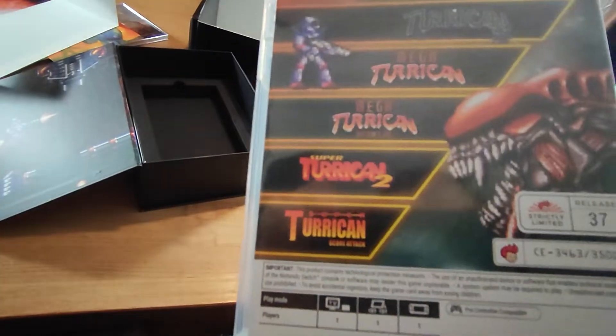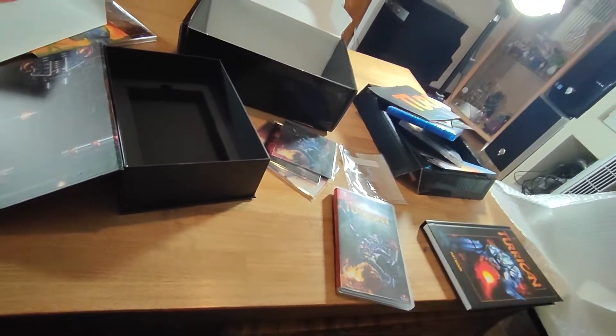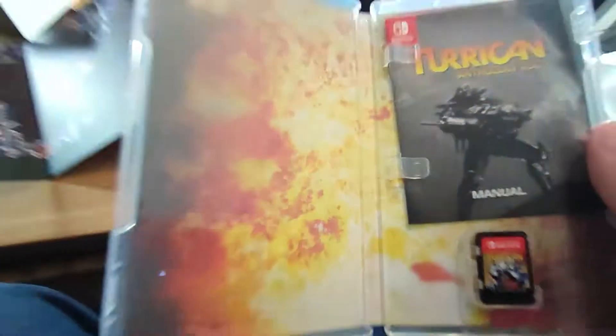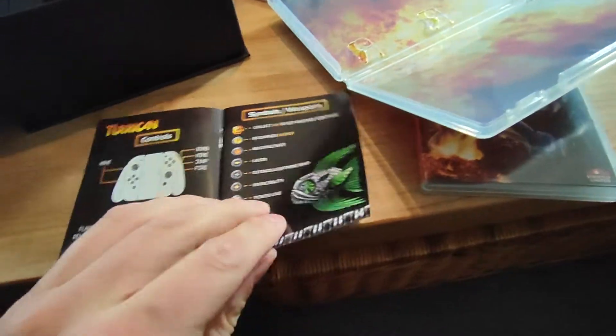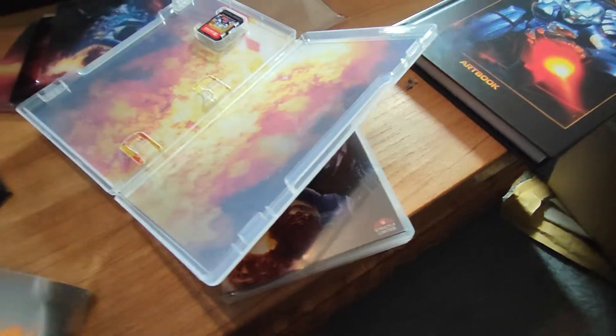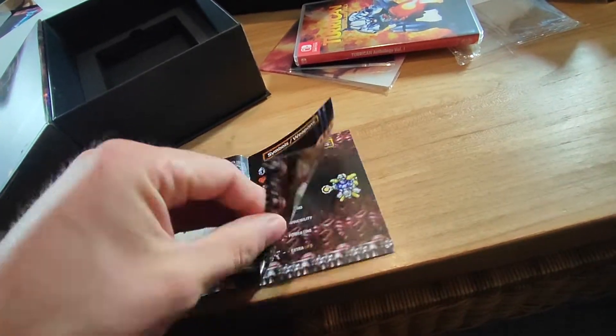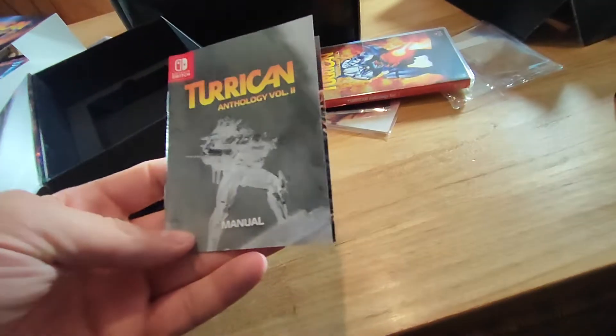So there's Super Nintendo, Mega Drive, and I'm pretty sure PC Engine — pretty cool. Let's open one up. We've got a big explosion graphic on the inside. We got a manual and we got the game. It's not a big manual, but you got the control symbols, weapons — all the controls for every game and some nice artwork. That's the manual. The explosion looks cool. Then we have Anthology 2 — inside also a manual. Controls look the same, almost the same manual, but that's okay, they're the same games but different versions.